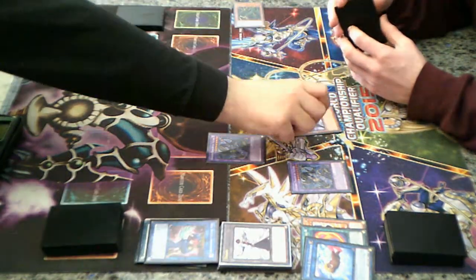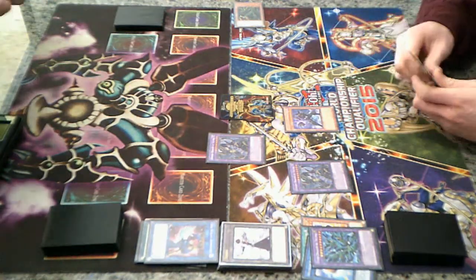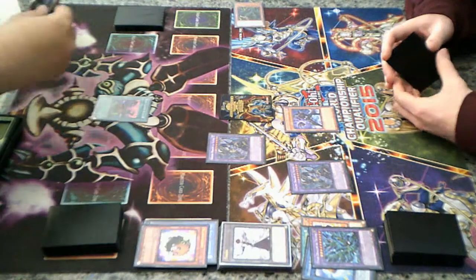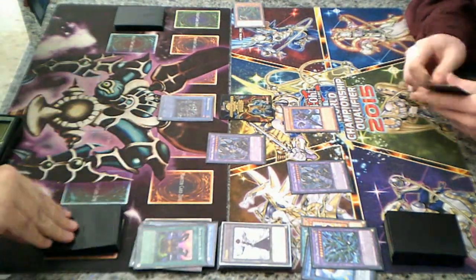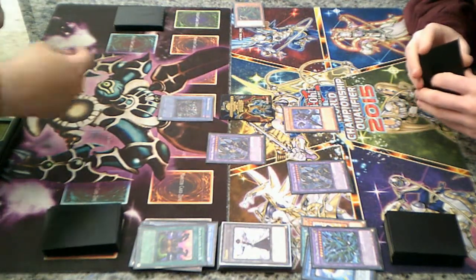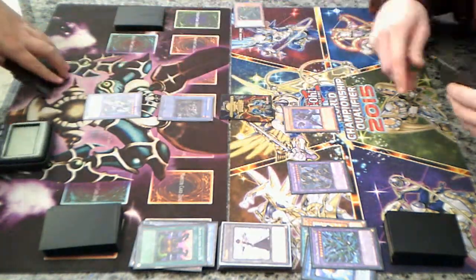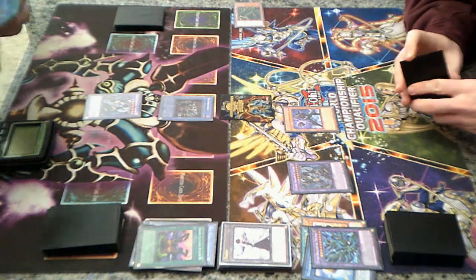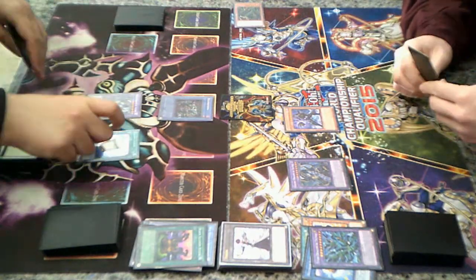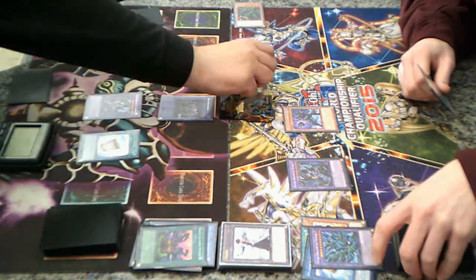I'll go ahead and start with this. Black Illusion Ritual — Black Illusion Ritual is fine. Link Rebo effect — draw. Back to Link Wage, target, be equipped. Equipped. Get the PGA. A thousand. A thousand — okay.